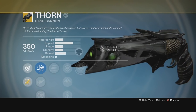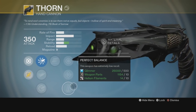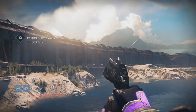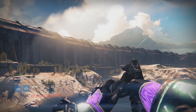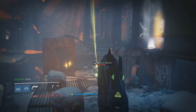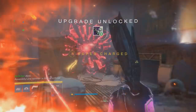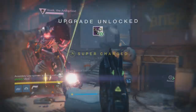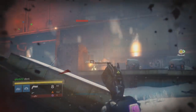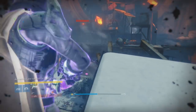The Thorn has pretty much the exact same perks as the Year One version: Final Round, Snapshot, and Perfect Balance, with of course Mark of the Devourer. If you don't know what that is — it actually over-penetrates targets and puts a little DoT (damage over time) on them. You can hit more than one enemy with one bullet and it puts a damage over time debuff on them. In some cases that's really nice, but in most cases it won't be the most useful thing for your exotic slot — it's a very situational exotic.